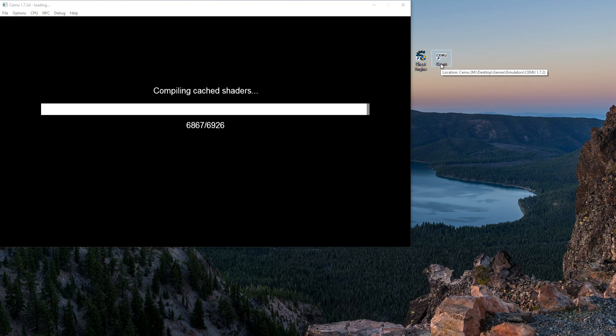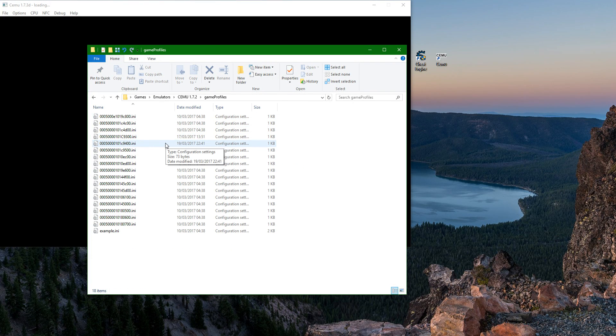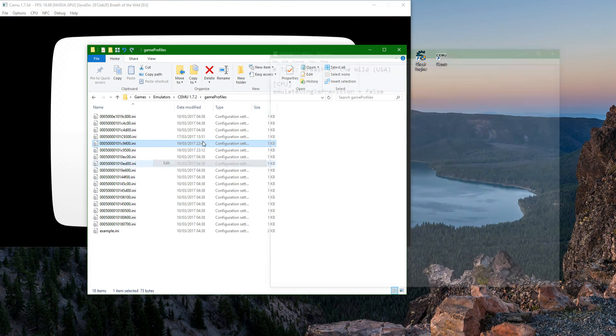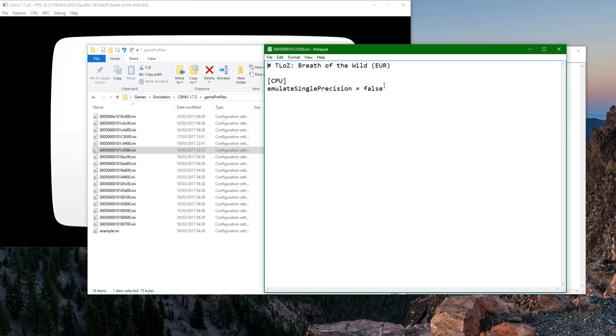First things first. Before you boot up the game, you want to go to your Cemu directory and go to Game Profiles. If you have the American version of the game, it is the one that ends in C9400. Open that up. If you have the European version, it is the one that ends in C9500. Open that up.